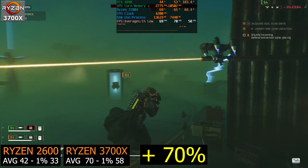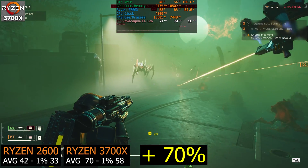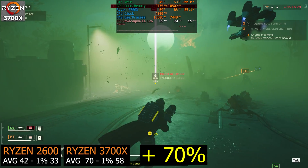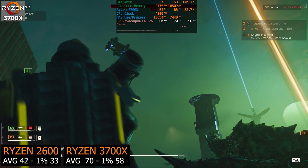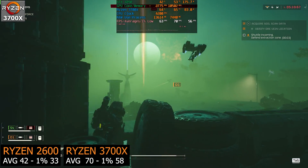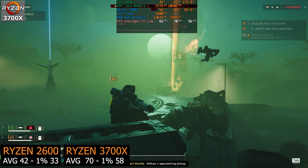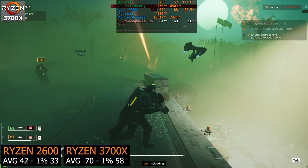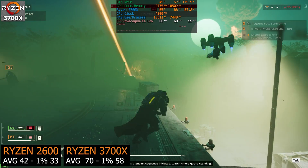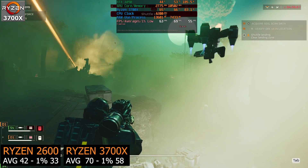I think the 3700X is capable of delivering a 60fps experience — it can do more than that, but 1% lows are pretty close to 60, which is a very important metric for frame time fluidity. Let's check out the next generation and see how it compares — we're jumping onto the 5900X for the next part.